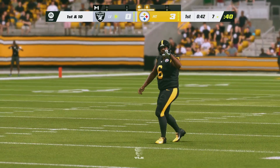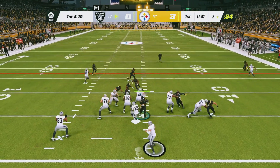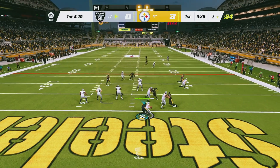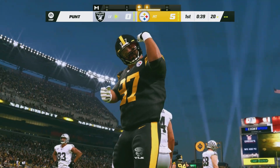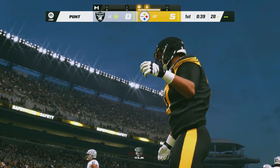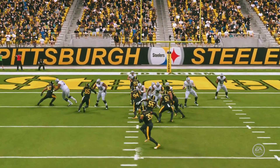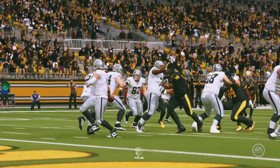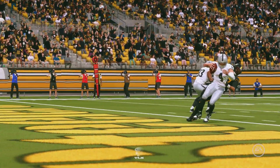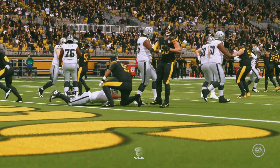A nice special teams shot here — this is going to be down inside the 10 at the 7-yard line. Carr with a play fake to Jacobs, and he can't get away. Carr is going to go down, and that is a safety. Give your punter an assist on that one — pin them deep and the defense comes through with two points. This was all set up by a great punt, and if the ball goes in the end zone, this never happens. Give the punt team and the punter some love.